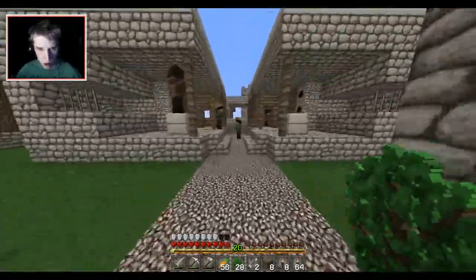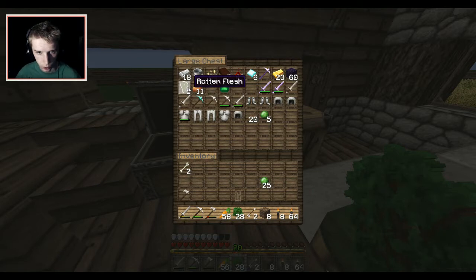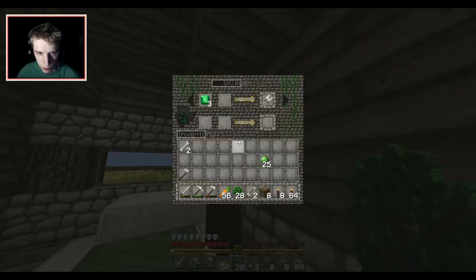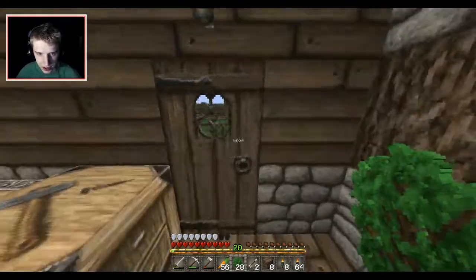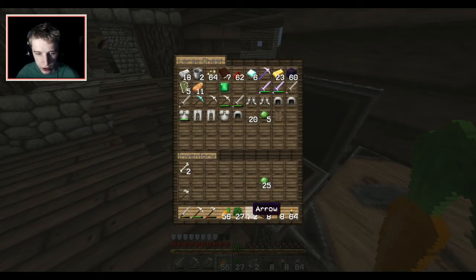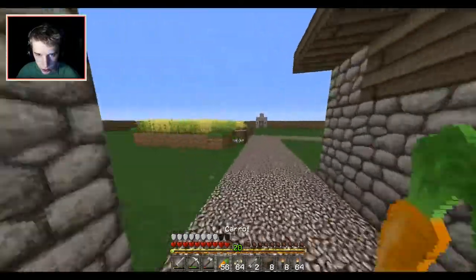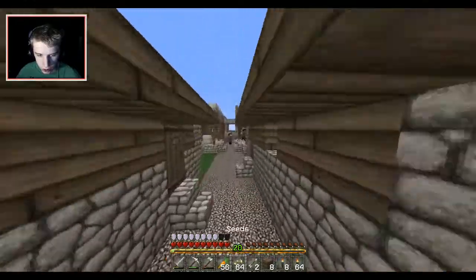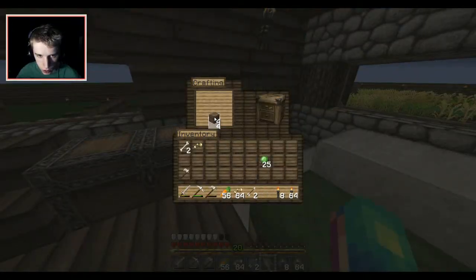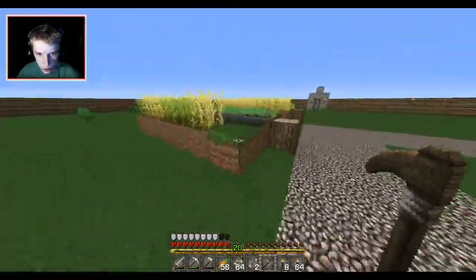I'm going to clear out all of the farms and make them into my own little thing because I don't like how the villagers run their farms. Rotten flesh is the most useless thing in the world. What are you doing in my house? I think we can put a tree right in my backyard — make me proud, tree. Continuing on, let's get some seeds going and get a fresh wheat field right here in my backyard — this is going to be all wheat. I have to make a hoe — get some sticks — boom, wooden hoe. I don't think I need a diamond hoe to till my gardens.